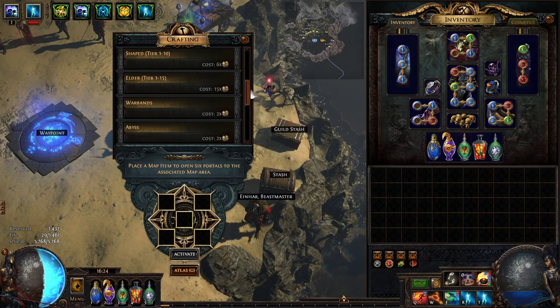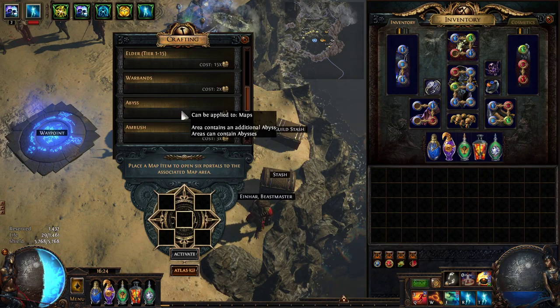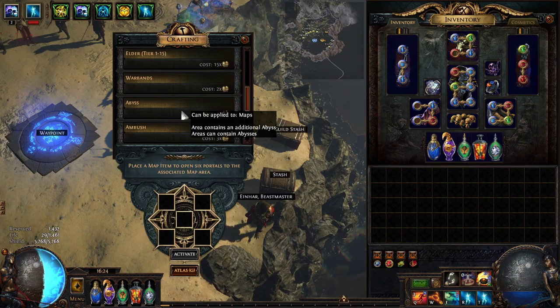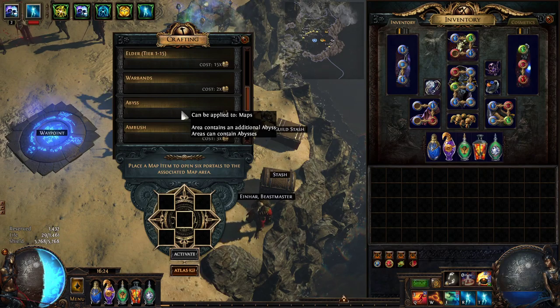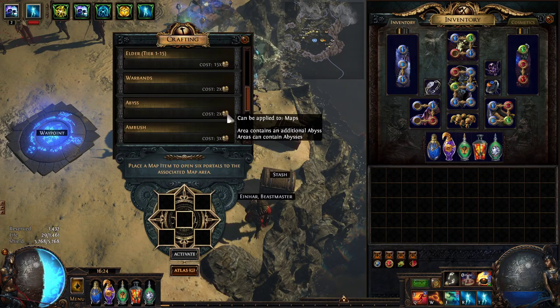Abyss is another very good one. The reason Abyss is super strong is that it gives you hundreds more monsters per map. Even in the worst map density possible, Abyss will add a ton of monsters. Every single monster has a chance of dropping currency, maps, good uniques — literally everything. The moment you're adding monsters to your map, you're doing yourself a favor, especially when it comes to map returns and sustaining maps. Abyss is very, very powerful, especially super early on. The Xana mod is only 2 chaos.